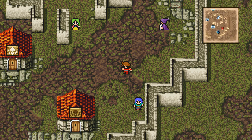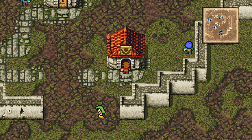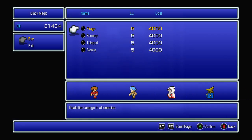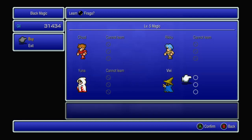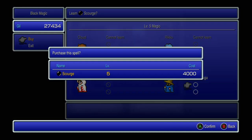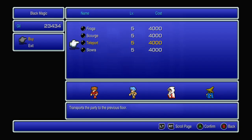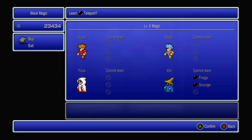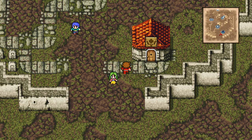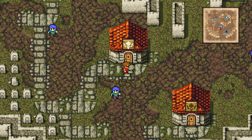Southern tip of this continent — some dude is at the southern tip. Okay, magic — I know magic doesn't get dropped. Do I have these? Instantly kills all enemies — that sounds too good to be true. Oh, I don't have the class necessary for this, I guess, or I'm not a high enough level. I don't know — white magic.